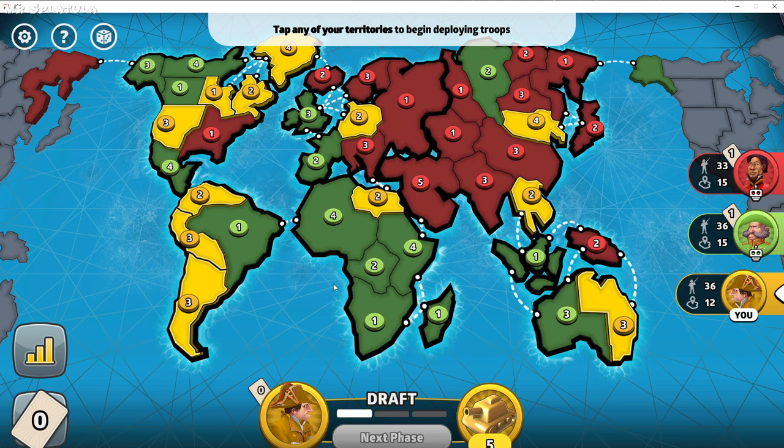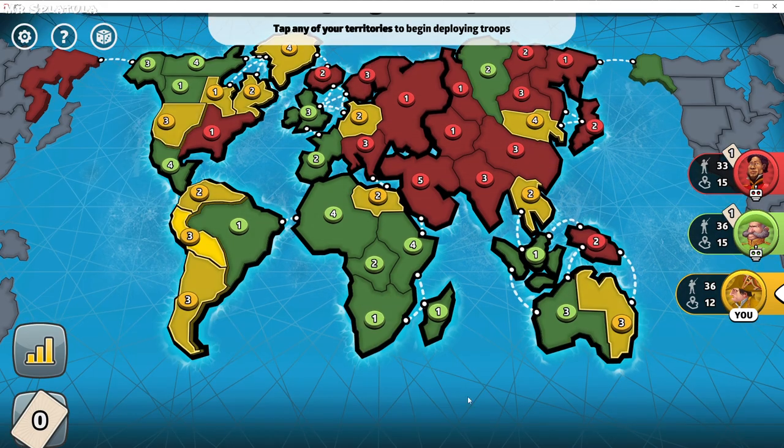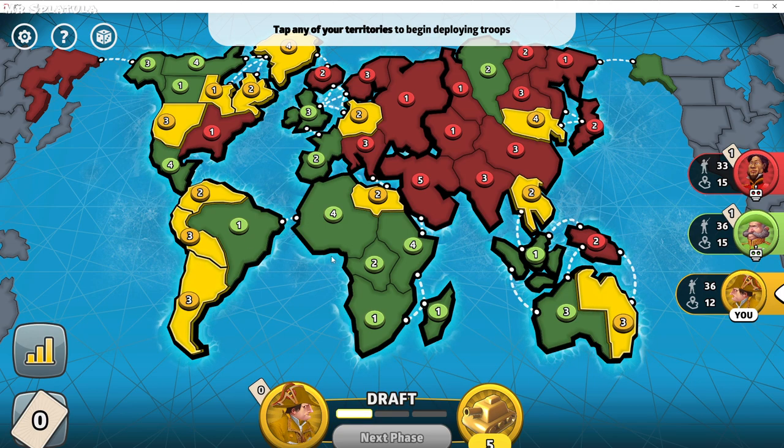In Risk, the way you do this is you have three phases every turn per player. You have your Draft stage, which is where you place your troops. Then you have your Attack stage, where you determine which troops you want to attack with and where. Then you have your Fortify stage, where you can move troops around — specifically from one territory to another territory that is connected to it. You can only move one set of troops to one connected place.